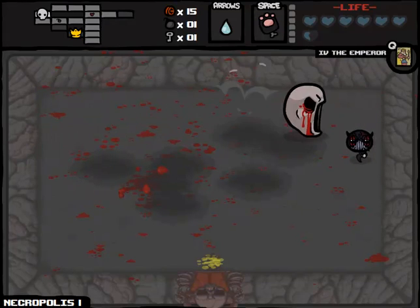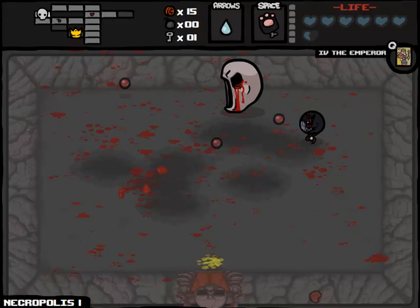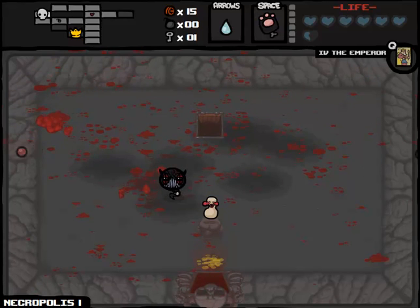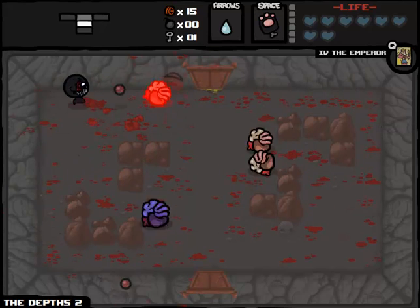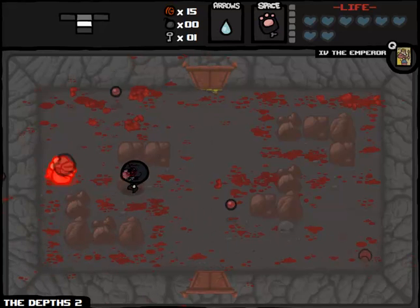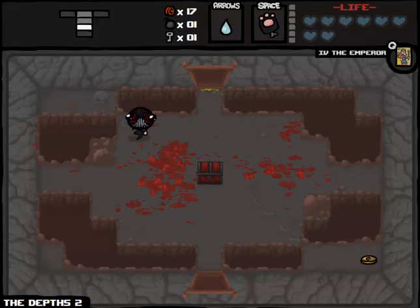The problem with this fight is that if you don't have piercing shots, Brimstone, or Mom's knife, you're probably not going to be a happy camper. The Mask of Infamy doesn't play by the same rules as other zombie heads — it becomes very unpredictable. If you don't have Cat of Ninetails, it's a big pain in the ass to deal with. It's probably the only situation where Cat of Ninetails is an extraordinarily valuable upgrade, as opposed to just a side grade.